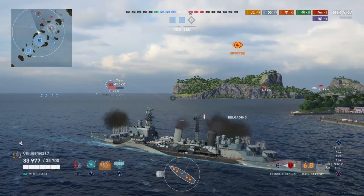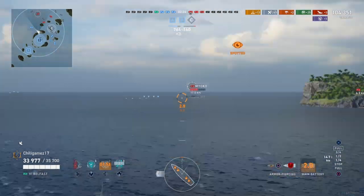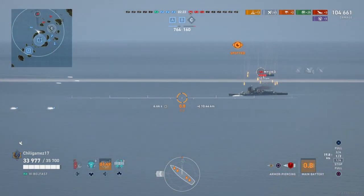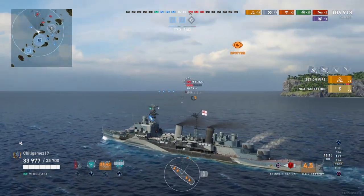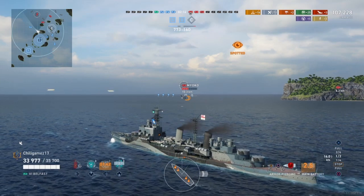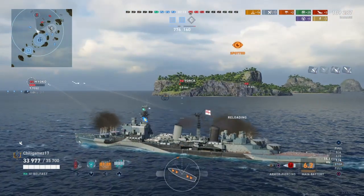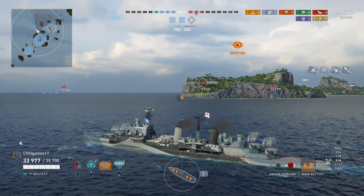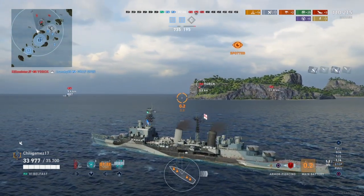No one is bothering me. This entire game was perfect for Belfast because I was able to put damage out and stay hidden. What I love about HE for these spamming ships is that sometimes switching to AP would be best for broadside targets, but at a certain range your AP becomes less and less effective. So when in doubt, shoot HE — until they get this close.